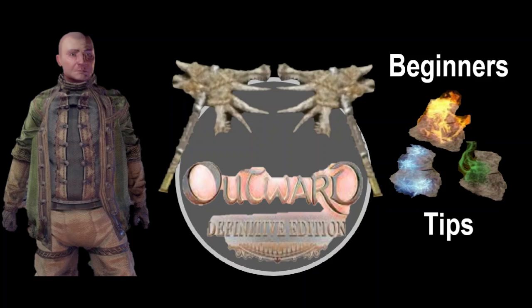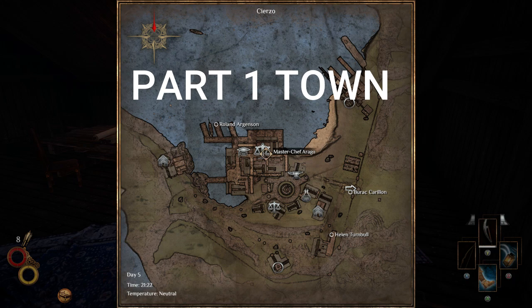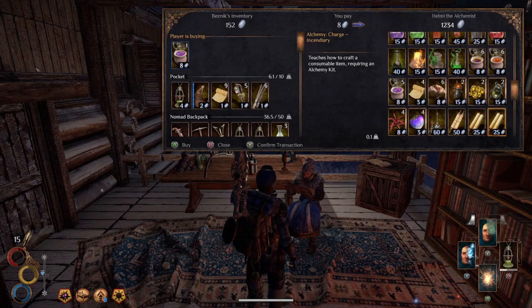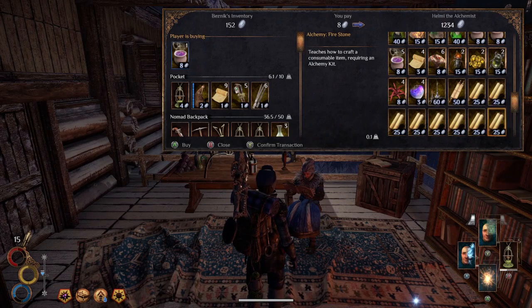Outward is a scary place, so here are some beginner tips to help you on your way. Tip one: as with most survival games, grab everything that isn't nailed down and then sell it. Then grab yourself a weapon and some armor, go to the quest givers, and start earning that money.